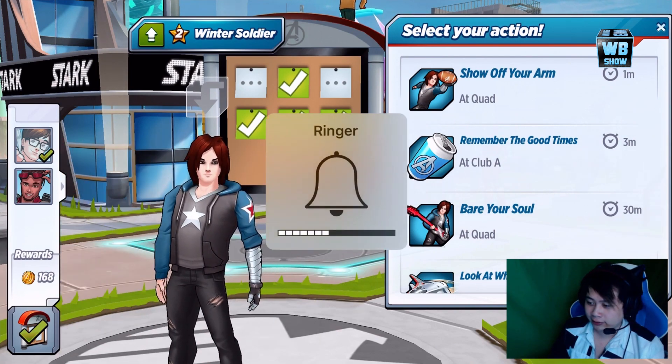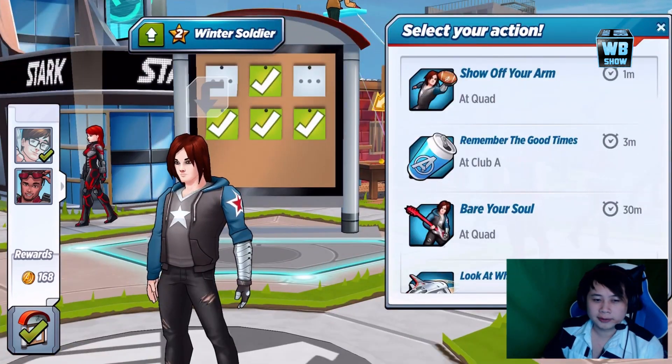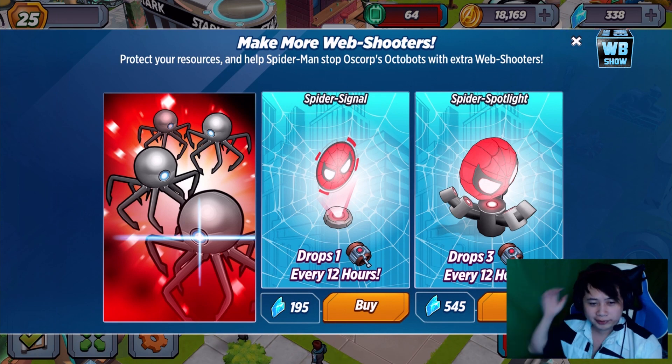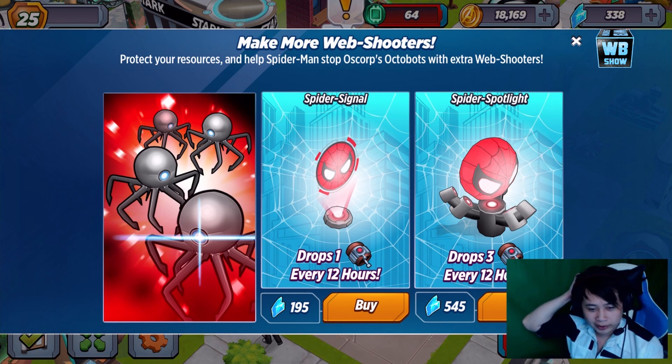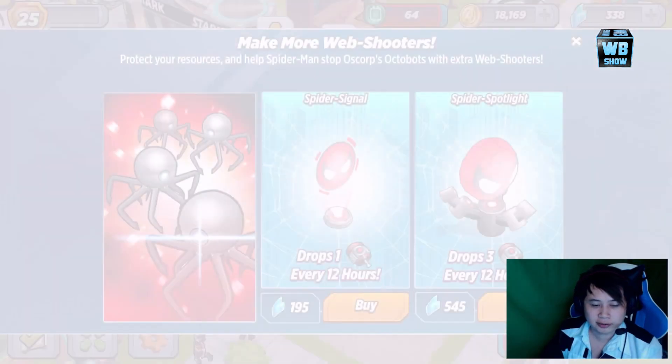Alright, that turned off the sound — just turns it back on. It's glitched out. We'll be back in a minute. Alright guys, we're back and what we have here is the notification that popped up. This is what you need to get rid of the octobots — those crazy octobots that are stealing my resources.